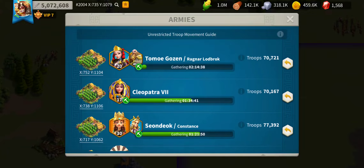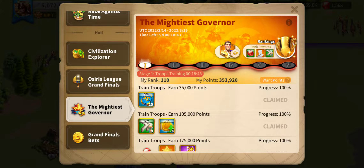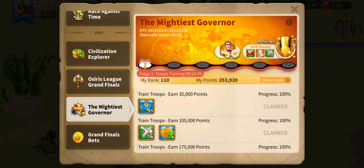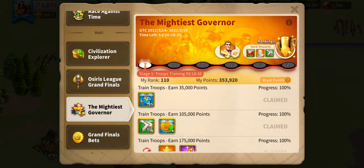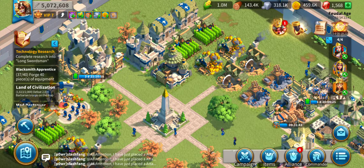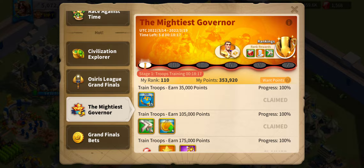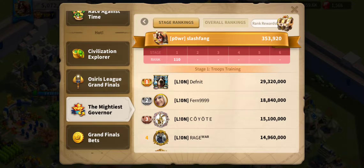So I don't have much I can do right now because all of my troops are out gathering food. Right now we're in the Mightiest Governor event, which just started today - it's day one - and basically we get points on day one for training troops, which I'm doing a lot of. I am in 110th place with 353,920 points. Number one has 29,230,000 points.